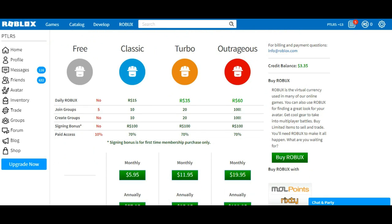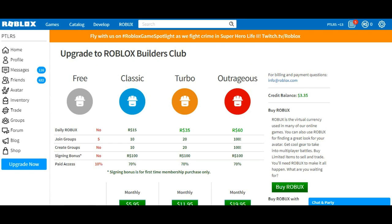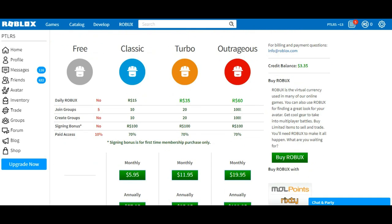On the Upgrade Me Now page there are three easy ways for anyone to get a quick 1000 Robux. The first option you could choose is Builders Club. In Builders Club you get three different categories to choose from to get all the Robux you want.